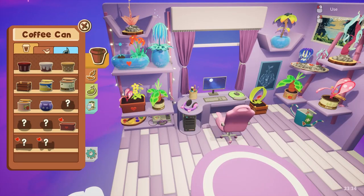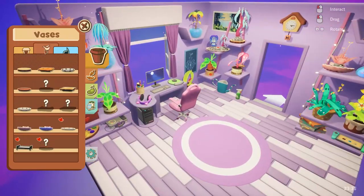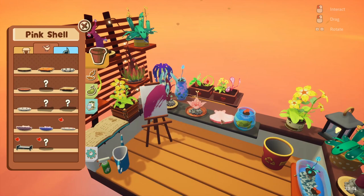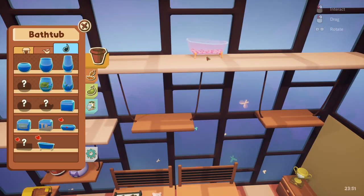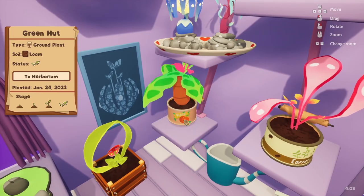One of my favorite unlockables were the new planters, which you can use at any time and replant your existing plants if you unlock something you like better. Some of my favorites so far are the shell planters, the bathtub, and these little recycled cans. I just think they are so cute and sweet, and I can't wait to unlock even more.